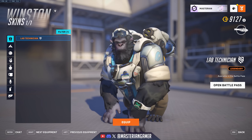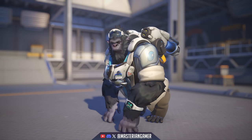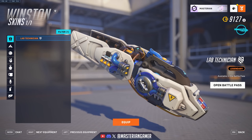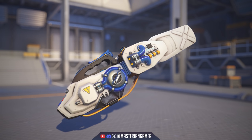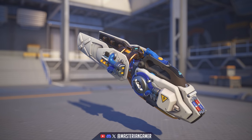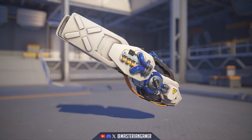Winston got the Lab Technician skin, basically just him in a lab scientist outfit, and I quite like it. It's very simplistic — almost casual in its own sense. The weapon is really cool looking too. I quite like the design with all the science-y gadgets and tech hanging off of it, even with little AA batteries or maybe D batteries because those are pretty big at the back — basically some sort of weird lab equipment.